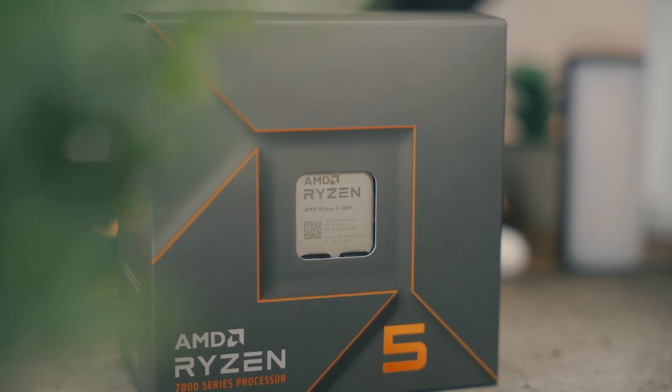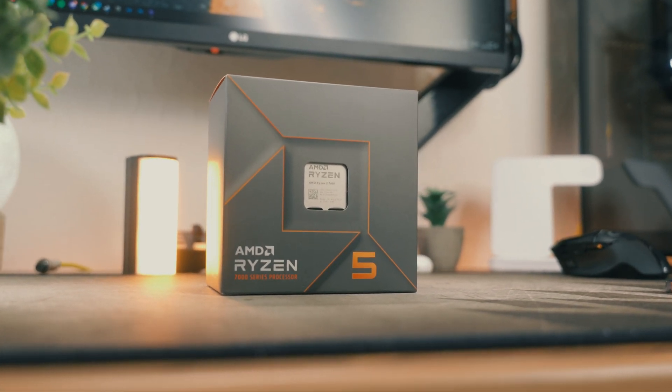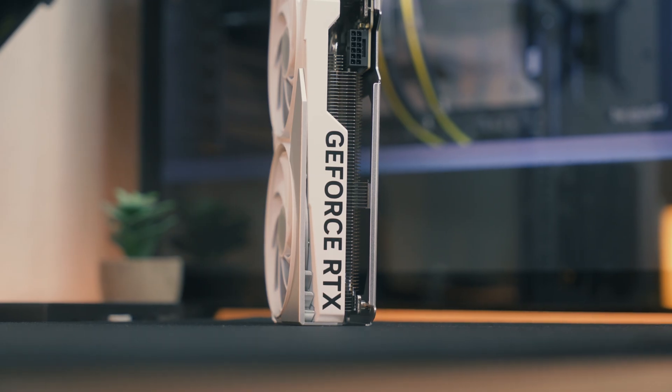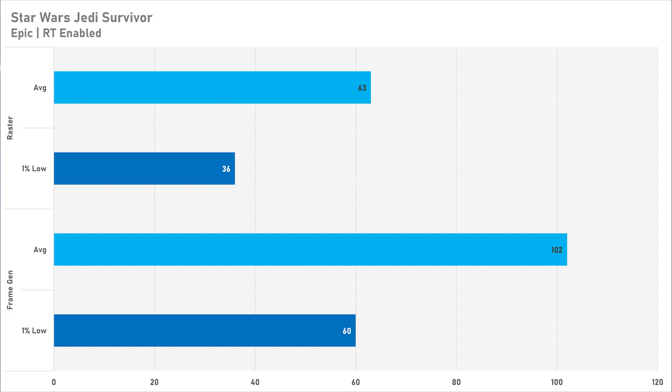For the most part, NVIDIA's DLSS frame generation technology is absolutely brilliant — it does an excellent job at boosting frame rates with no recognizable impact on the CPU. Unlike upscaling which renders at a lower resolution and uses AI to upscale, frame generation inserts fake frames that aren't rendered, which boosts your frame rate while also letting you bypass some CPU bottlenecks. With games like Hogwarts Legacy and Jedi Survivor, which are known for very poor 1% low performance and frame pacing, DLSS frame gen does a very good job of cleaning up that poor performance — almost as if developers use frame generation as a crutch for poor optimization.